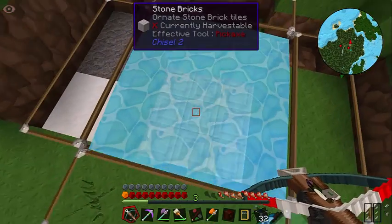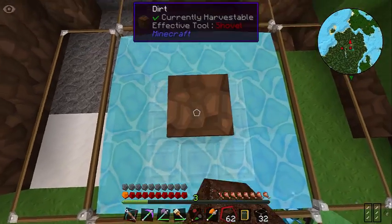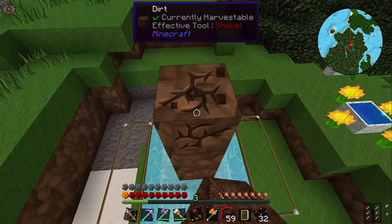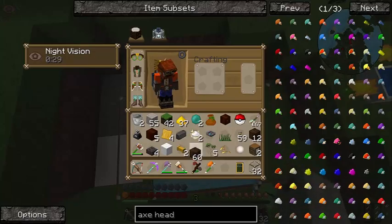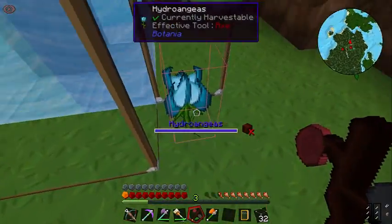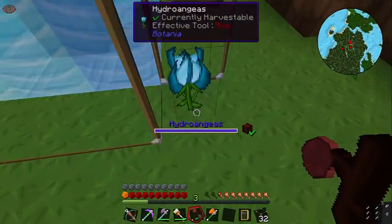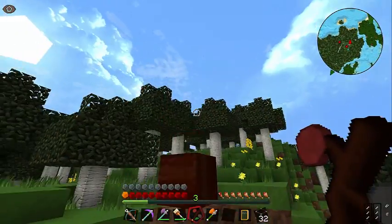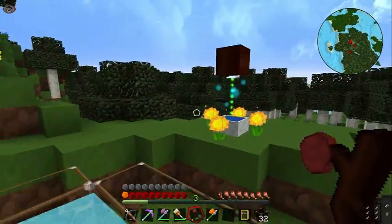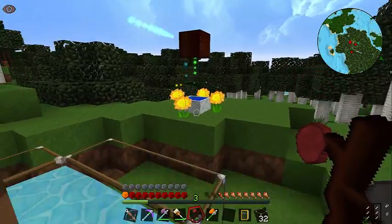Like that — there we go. So now I'm gonna go ahead and place it. Not there — place it like there. Can it reach? No, no it cannot. Oh, it can reach! We're gonna bind you to this thing too. We're gonna bind you to you. This mana spreader is taking mana from these flowers and shooting it over there and shooting it over here.